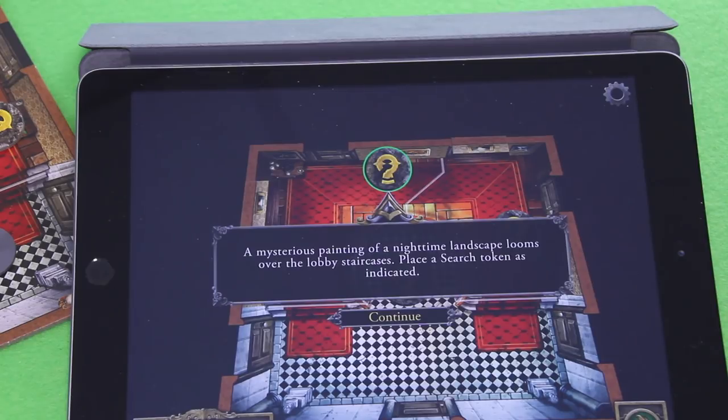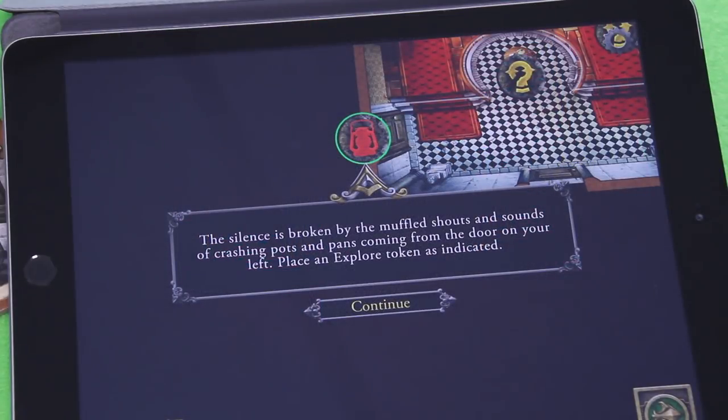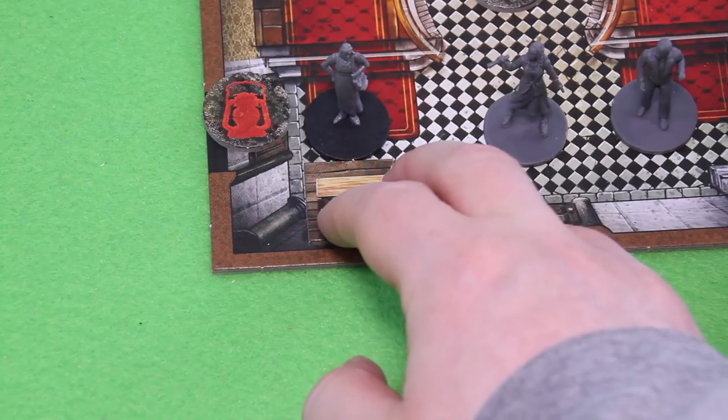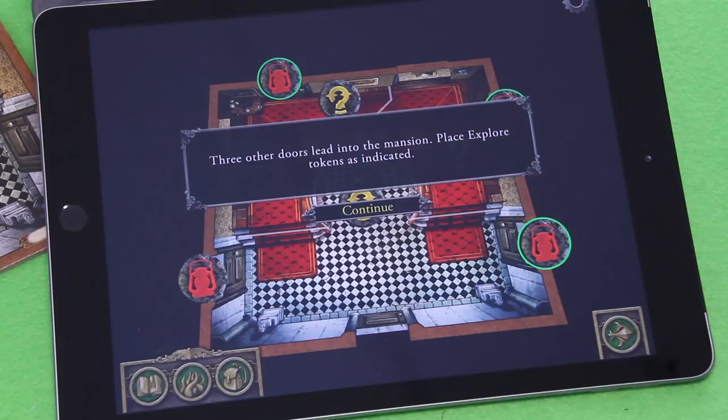A mysterious painting of a nighttime landscape looms over the lobby staircase — place a search token. The silence is broken by muffled shouts and sounds of crashing pots and pans from the door on your left — place an explore token there. You notice a small shelf stacked with books and other objects nearby — pushing it in front of the door could prevent something from coming through, so place a barricade. I believe I've never really used a barricade, at least not in the second edition. Three other doors lead into the mansion — place explore tokens as indicated.